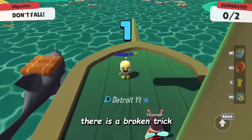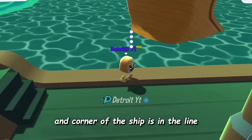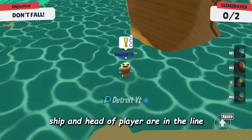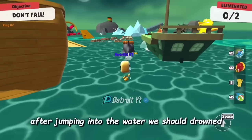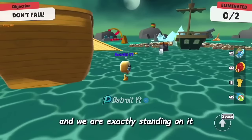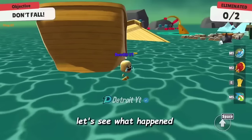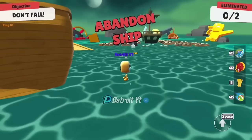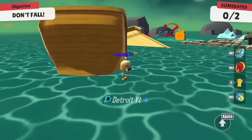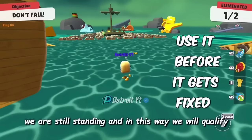In Shark Mode: A Triangle, there is a broken trick — by using this you can win by remaining at one place. The head of the player and the corner of the ship are in a line. We will jump into the water — as you know, after jumping into the water we should drown, but still the player is standing. Because there is an invisible block in the water and we are exactly standing on it. Now the ship is abandoned, people will move towards the barrel, and the survivor will be the winner. As you can see, we are still standing, and in this way we will qualify.